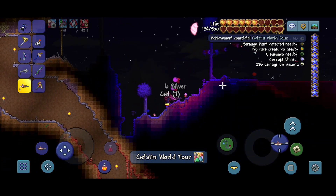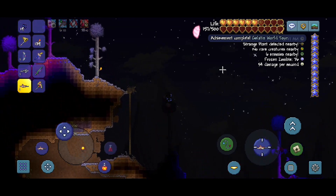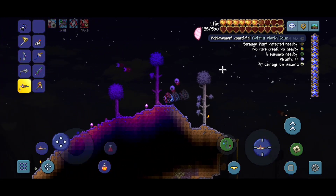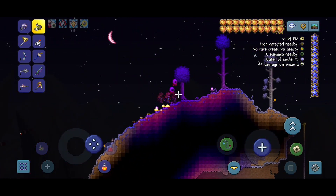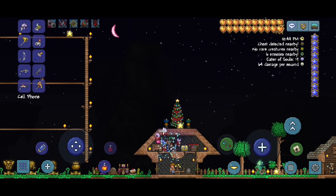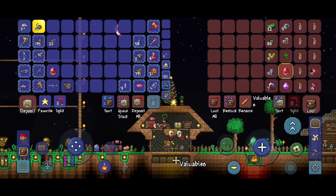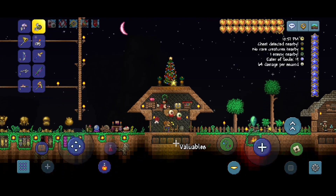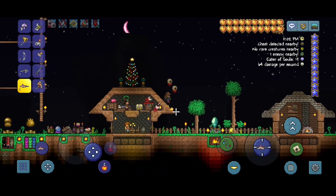We have killed every type of slime — nice! That's a pretty nice achievement to get. These Vile Mushrooms take a long time to grow, so I'm gonna do a Blood Moon. We're gonna get the Money Trough and the Advanced Combat Techniques — we've been trying to get those two items for so long. I'm gonna wait for the next night and do a Blood Moon.